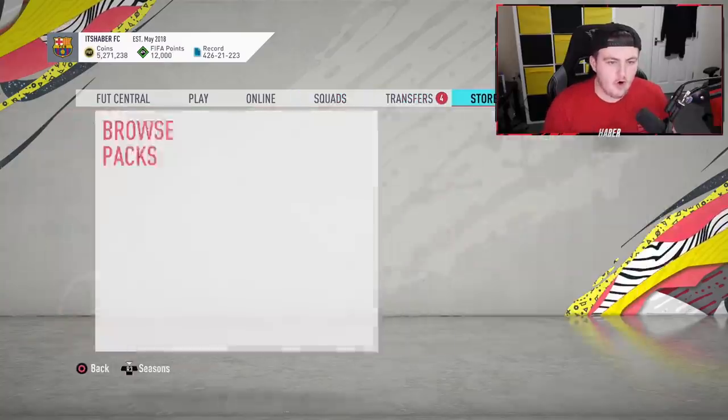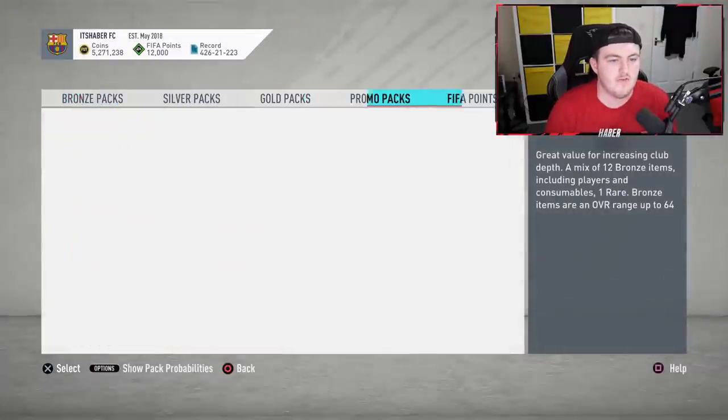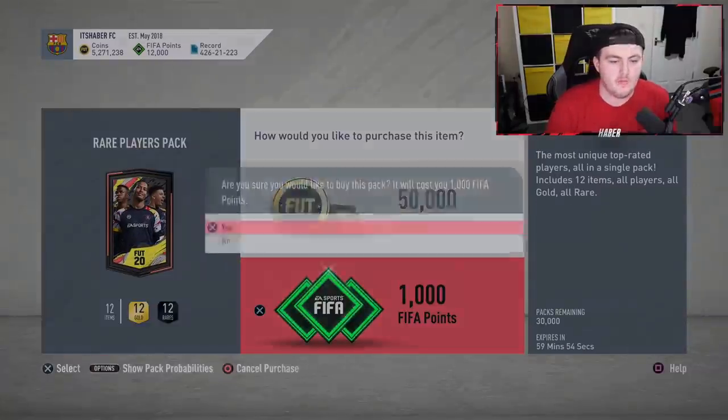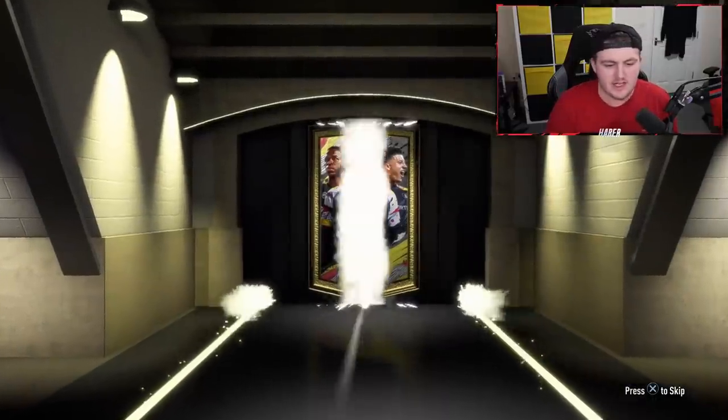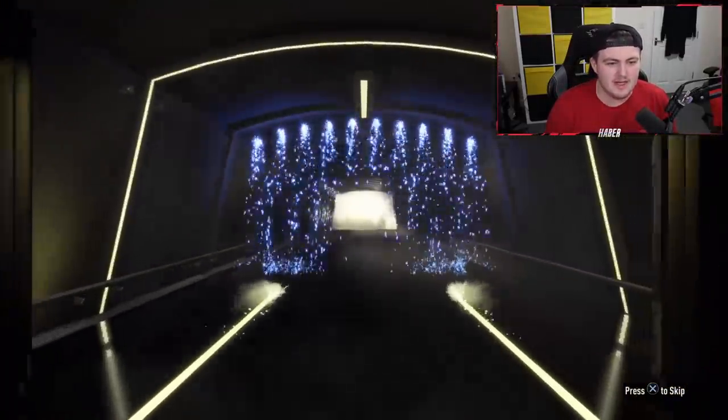It's just turned 6. Of course, we're getting Prime Icon Moments drop as well, which is obviously the main thing we're looking for. We're going to start with the 50k lightning round as we usually do, 12,000 FUT points as we usually do, waiting on Twitter to see what EA like to post. Hopefully some are good. Let's see if we can get ourselves some decent stuff now.